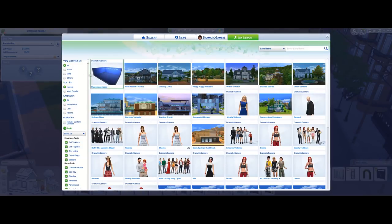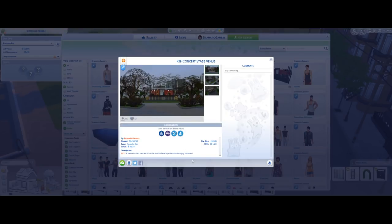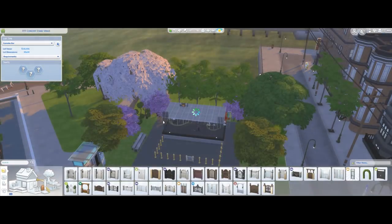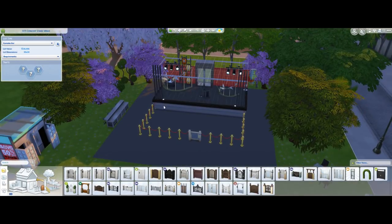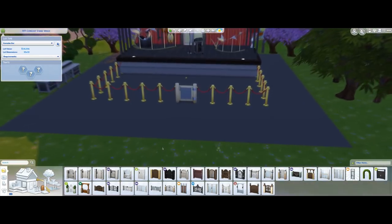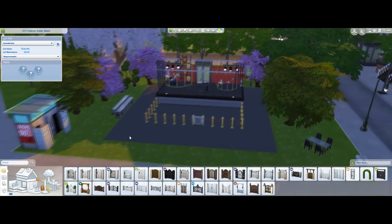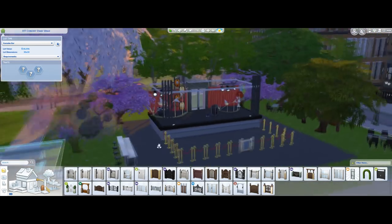You can do whatever you want with it — it's your choice. The 'Concert Stage Venue' is on the gallery, but the gallery is going through some changes so it's not showing up for some reason. This pre-made version is essentially the same thing: a stage with the recording set, a fan indicator, and some lot requirements added.